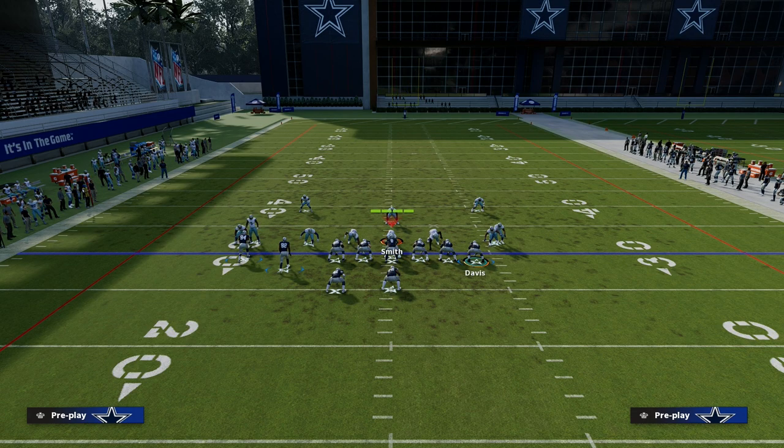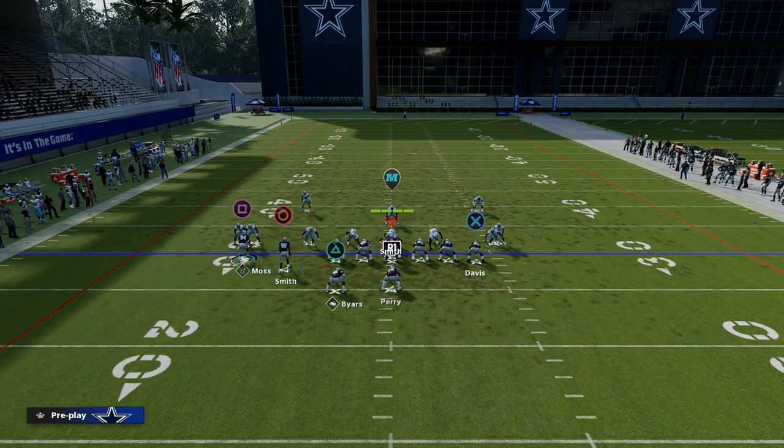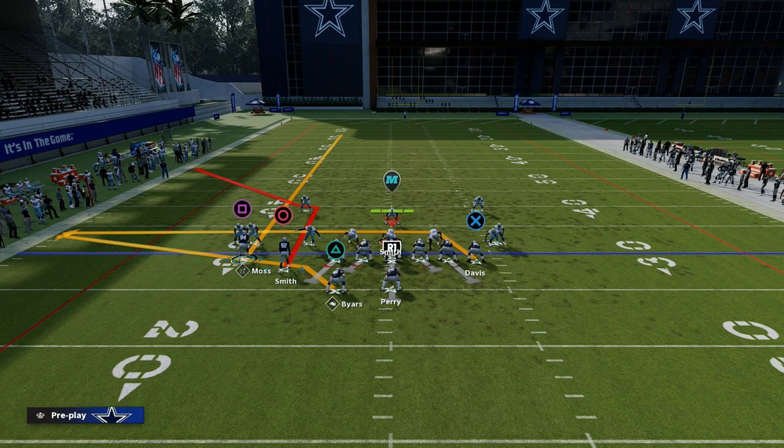We want our two wide receivers to the short side of the field. The setup we're using today is: streak the left side receiver, drag route the tight end, and angle route — the Texas route — the running back. It's one of my favorite route combinations in the entire game because it is a simple flood or sail concept.